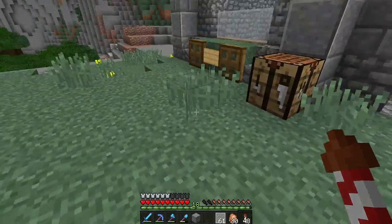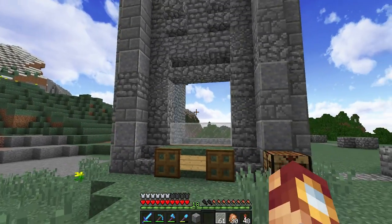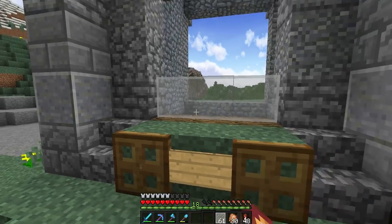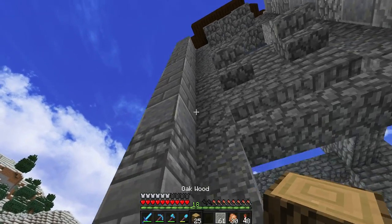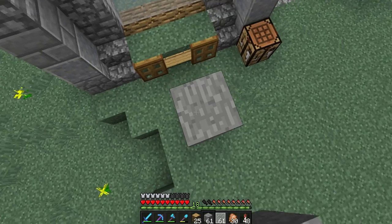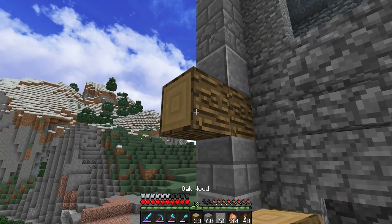We've got one windowsill basically done. This window is going to be kind of open — I don't really like glass for the windows, but I'll use it since I did in the town. Now I want to go ahead and start adding this little separator detail, which is going to go right across this horizontal beam and come out by about two blocks.